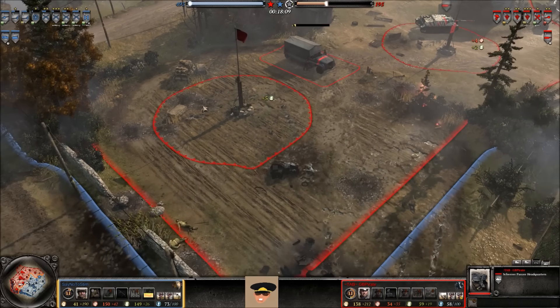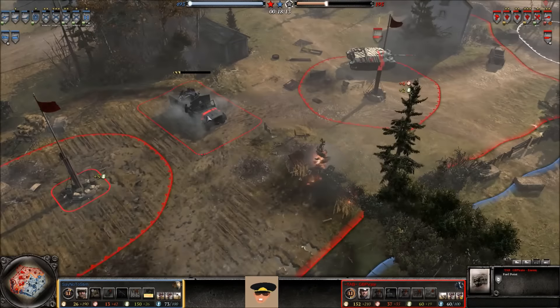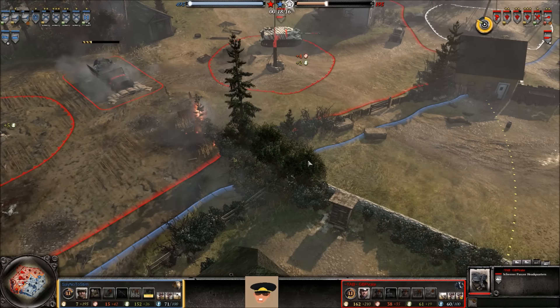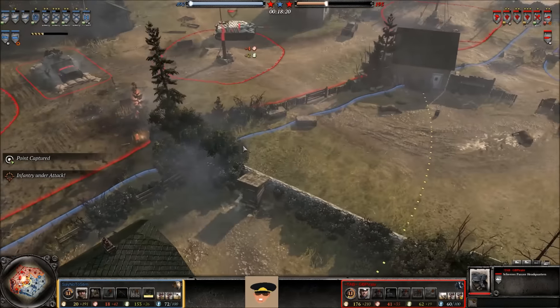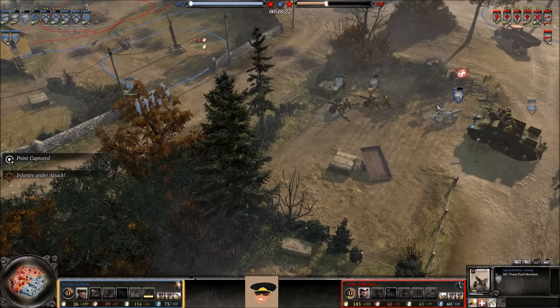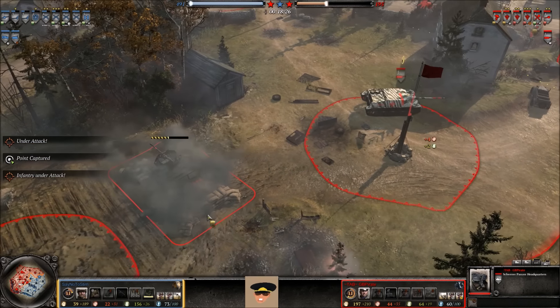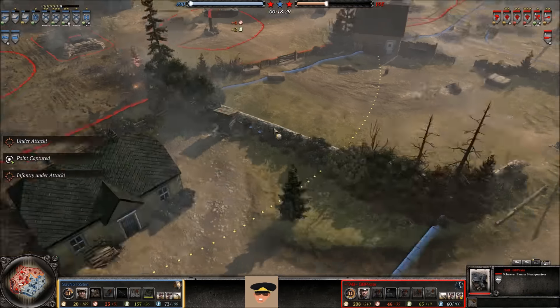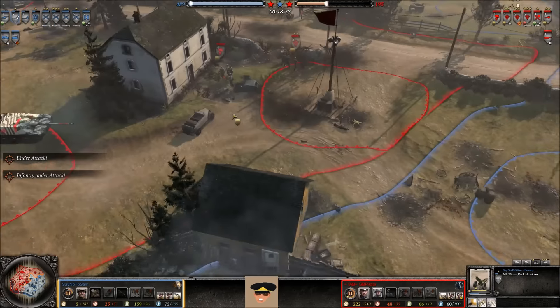The Jagdpanzer headquarters is being set up right on the fuel point — I really like this position for it. Not too many ways to exploit that. Maybe you could hide back here, but there aren't many exploitable angles. He does have 275s though, so he has to watch out — 275s can simply aim on that and eventually take it down. If that happens, he'll be forced to push forward and either push them back or take them out entirely.